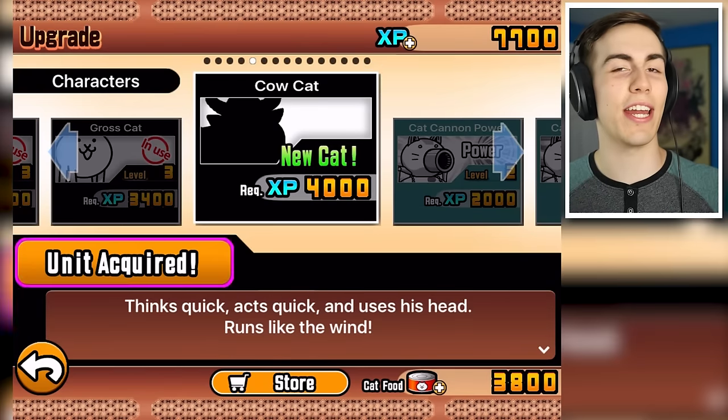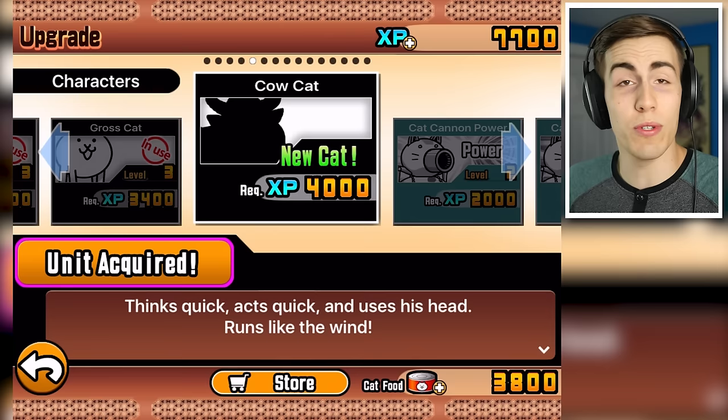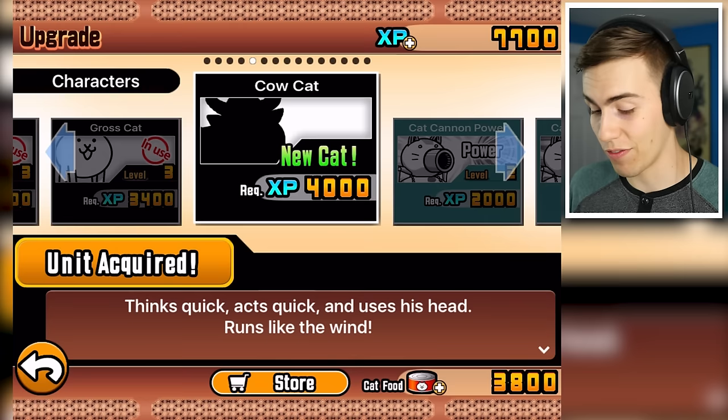Hello everyone and welcome back to Battle Cats. Last time I got the opportunity to unlock a new cat. It's called the Cow Cat. It thinks quick, acts quick, and uses his head. And he runs like the wind as well, so I'm going to acquire him today and we're going to see if he's any good.